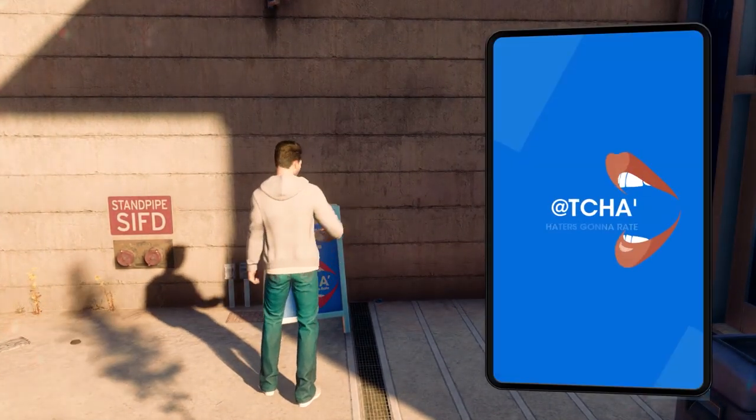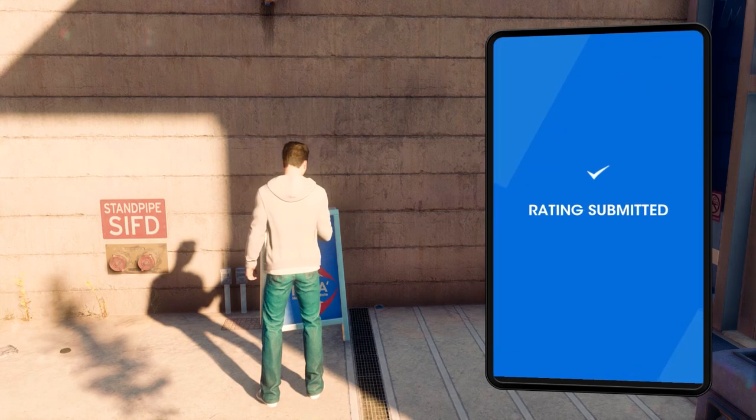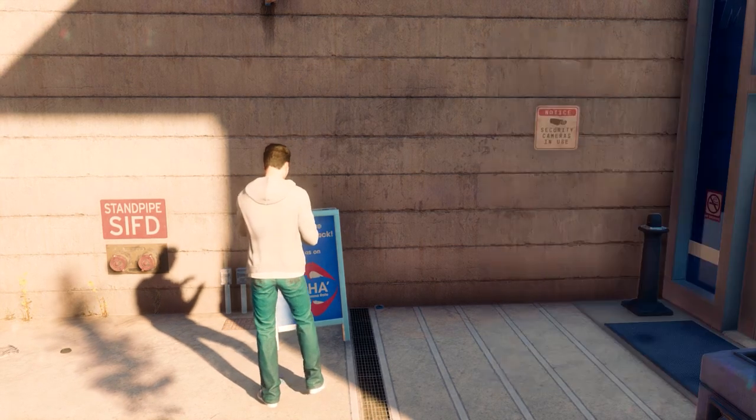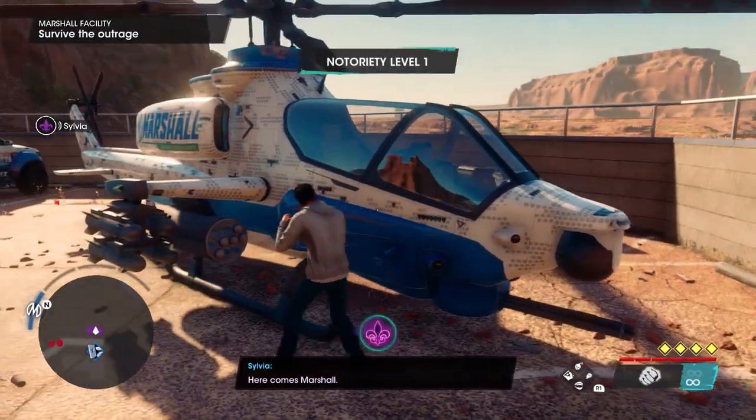Once you arrive at this location you'll want to head over to the review board and leave a bad review. This will then spawn a wave of marshalls which you will have to take on. Here comes marshall.